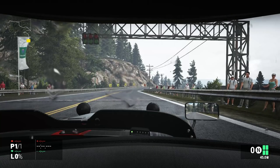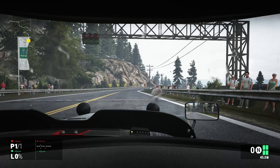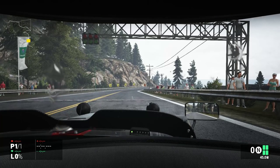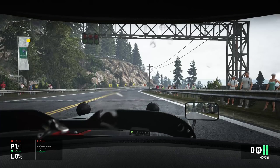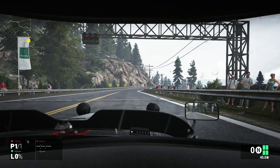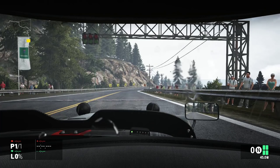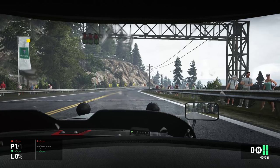Hey guys, it's Jimmy here and welcome back to another video. This time we're in Project Cars at the California Highway track in a Caterham Superlite R500 — basically the fast Caterham. Now the guys at Slightly Mad Studios have been very generous and provided myself and the guys at GripTV with pre-release keys for the game. I thought I owe it to them to do a video and talk about it a bit, so keep that in mind.